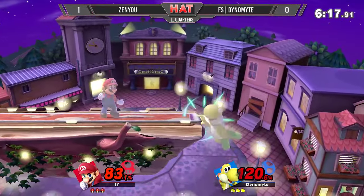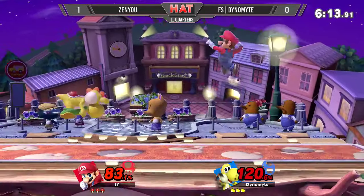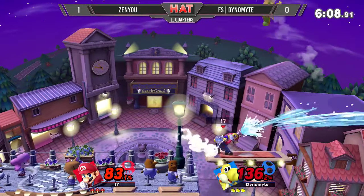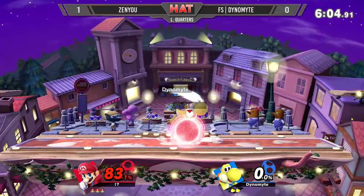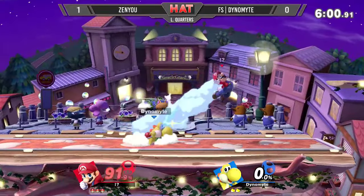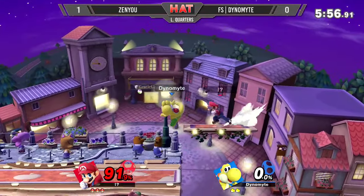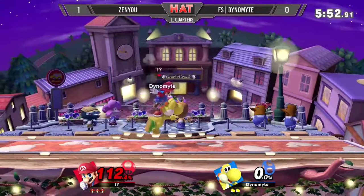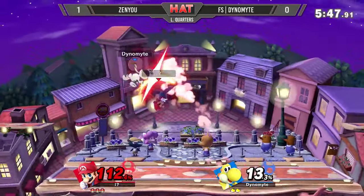That up smash is not going to do it — Yoshi has great drift, he's very hard to kill in a positional way. But Mario does have that FLUDD. Because the down-B from Yoshi goes through platforms — it went through the platform and that was it. That's the second self-destruct from the down-B we've seen from Dynamite this set, and that has to be weighing on his mind. Can he even throw out that option? Apparently not.